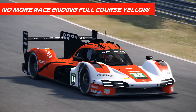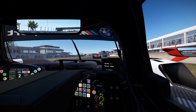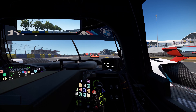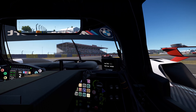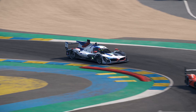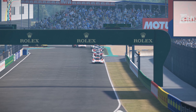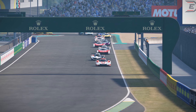Reiza has reduced the likelihood of a full course yellow being triggered by an AI incident during the final three laps of a race. This had been a criticism before — if you were doing a race you always felt that if an AI did have an incident the yellow flag would come out and you might have a safety car. This update appears to have fixed this during the final three laps of a race.